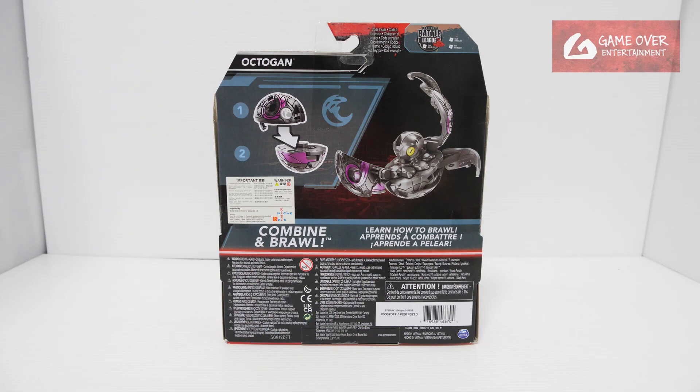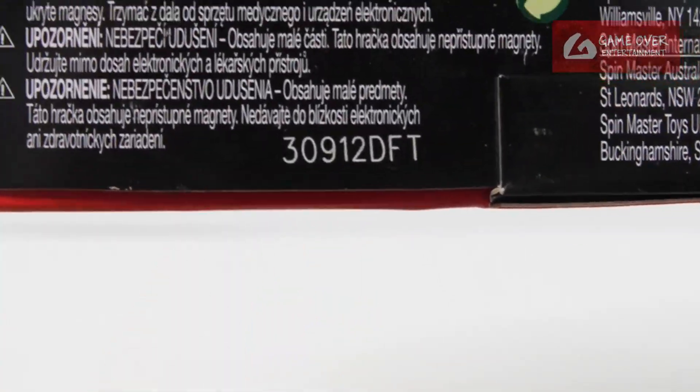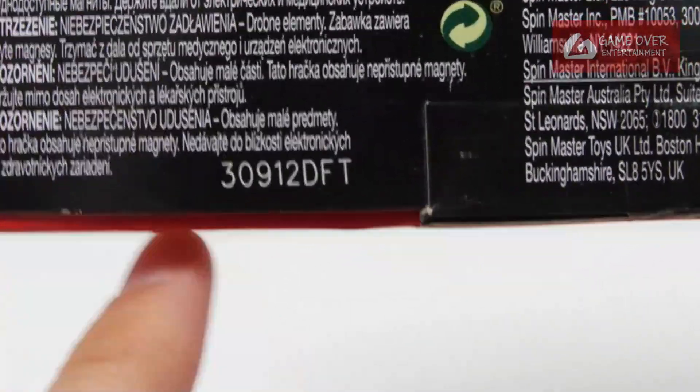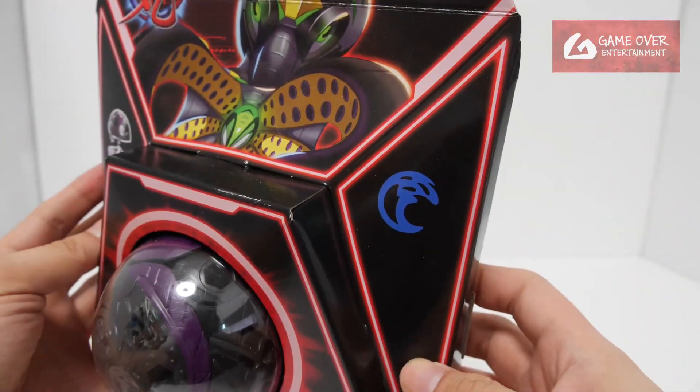Have a look at the front and the back, which has no stats — Dekas have no stats. It's interesting because it seems to be imported into Hong Kong. Have a look at the barcode; the date stamp is the 12th of September 2023. DFT — DFT is the Vietnamese factory.